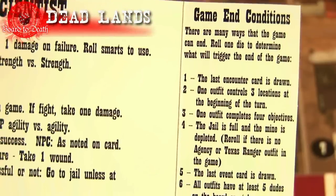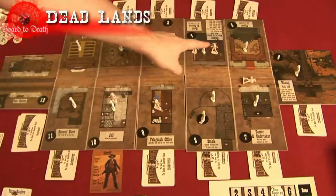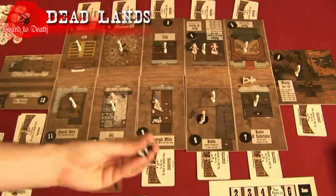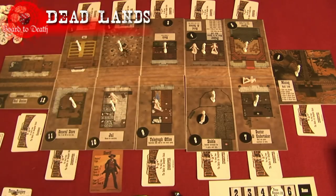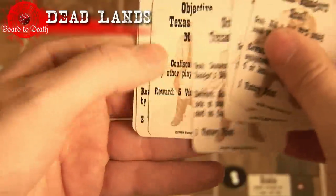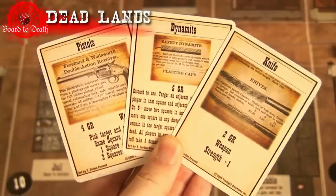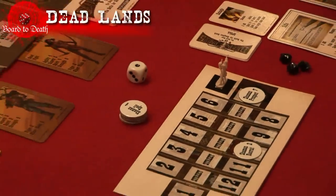Here's how you'll get victory points once the game end is triggered. You'll get one point for each of your pawns on the board who are not dead, one point for each ghost rock you have acquired during the game, five points for each building you are currently controlling, and you receive points for each of the objectives your outfit completed. Finally, you get points for items, spells learned, and gadgets created. The player with the most victory points wins.